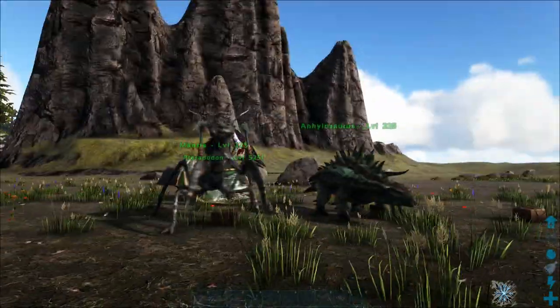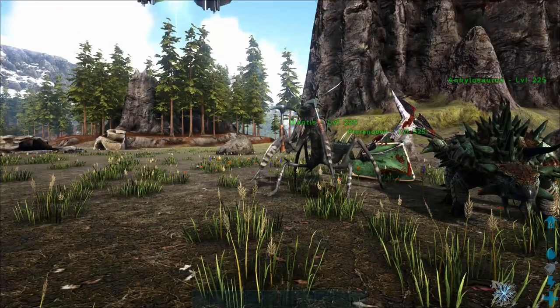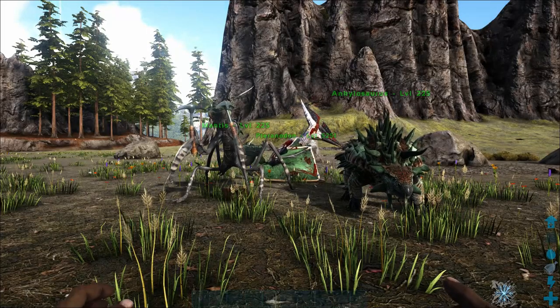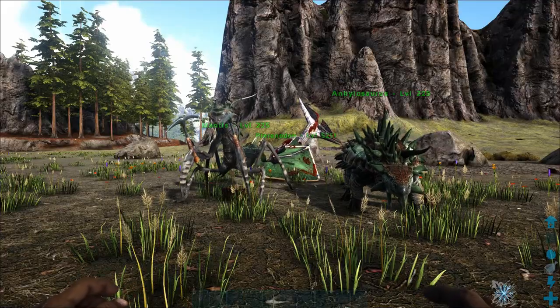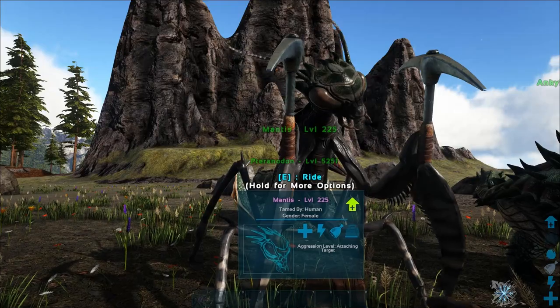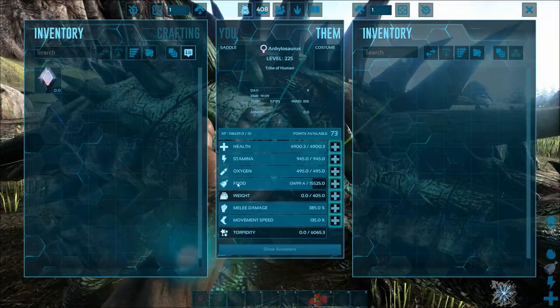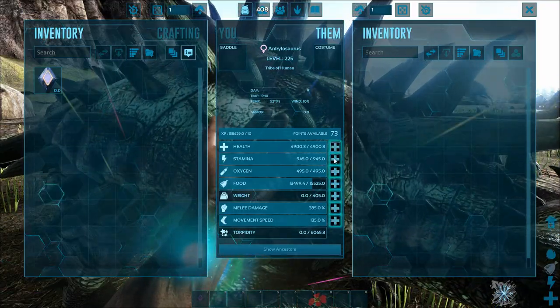Alright guys, so we have got two dinosaurs here today — we've got an Ankylosaurus and we've got a Mantis. These guys are probably your best two miners; I don't think there are any other real miners that mine Flint. The Mantis of course has to have picks in his hand otherwise he is absolutely useless. They are both level 150 force tames and they have not been leveled, but you can see they have 73 levels available.